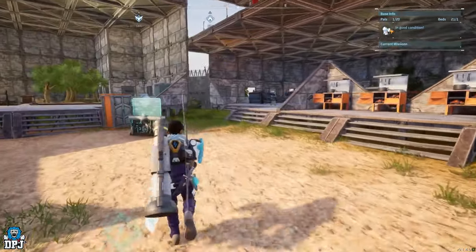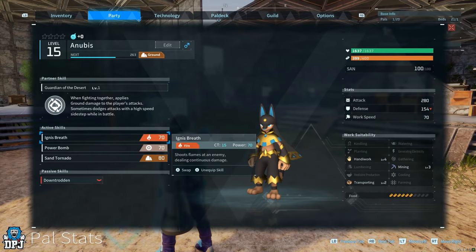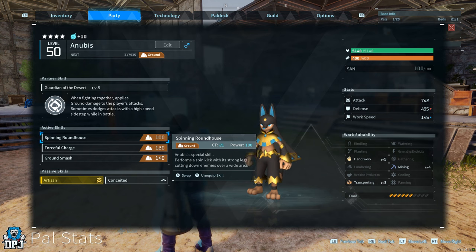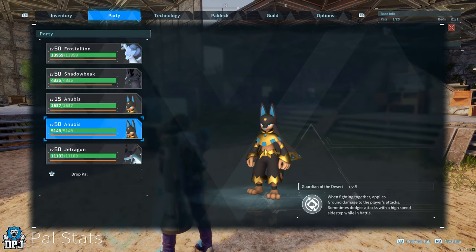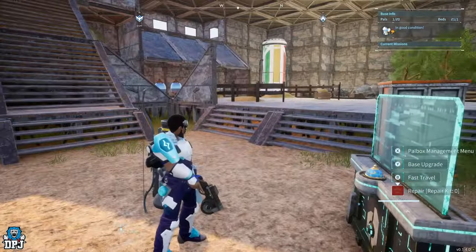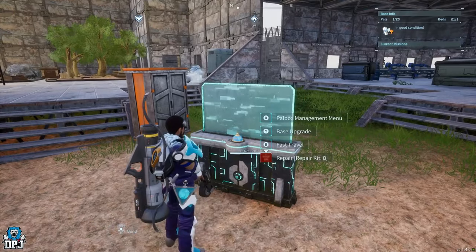Anubis, as you know, is the only level 4 handiwork PAL in this game. But I've got a level 5, and it's my other Anubis — you can see him right there. I've leveled this guy out to the max; he's also got passive skills of plus 50% work speed and plus 10% work speed. These are the best you can get. I actually got this through breeding — I bred this Anubis and continued breeding until this was the best one I could get.